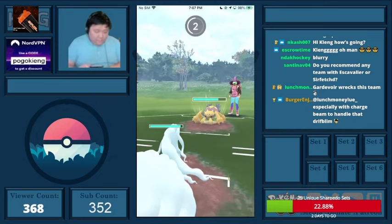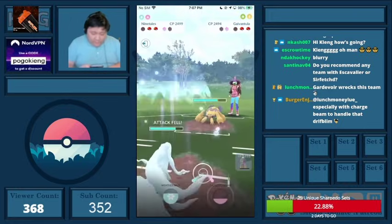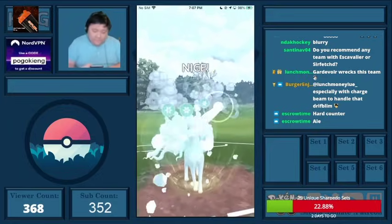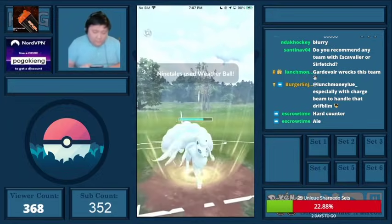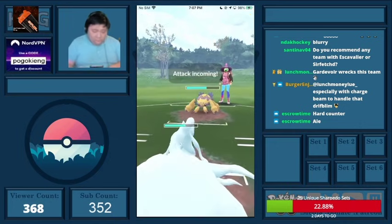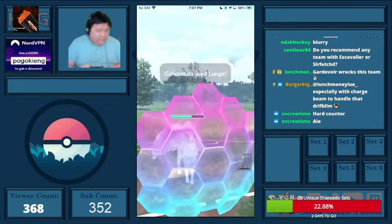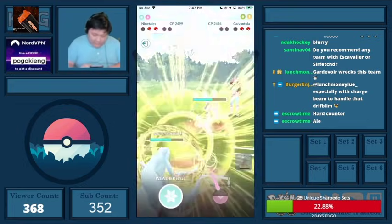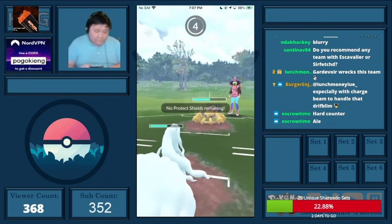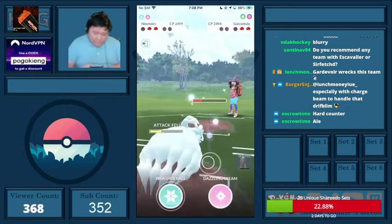They made some interesting calls here — they lunge me, and I throw in the middle of the second full switch. I think I need one more. I shield this because a Discharge would put me pretty low. They end up lunging me — I'm in huge trouble. I wasn't sure what they were exactly doing here.